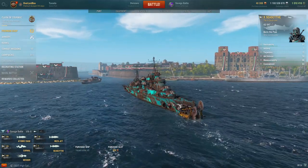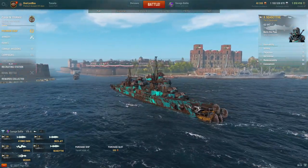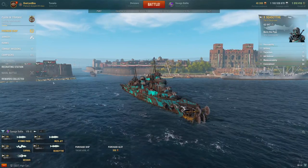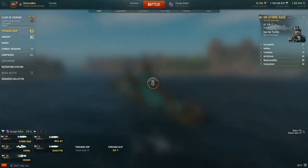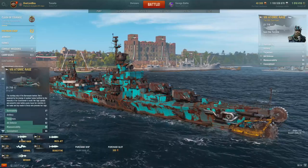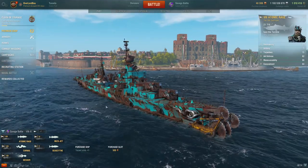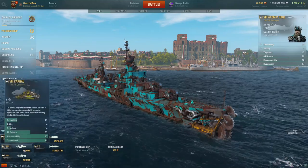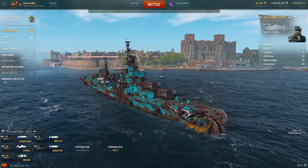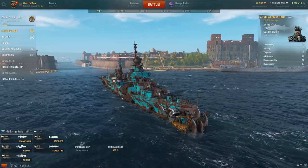With the patch update of 11.2 the new Savage mode came out, and with the new game mode comes a new way to farm credits. When you're playing this game mode you get enlisted into special ships — you start with the Atomic Rage, the Carnal, and the Messer. My personal favorite is the Atomic Rage, which is the Barracudas. The Barracudas are the gunboat line, the Carnals are more of the middle-of-the-line, and the Messers and the Squids are more of the torpedo line.